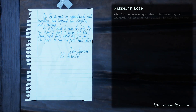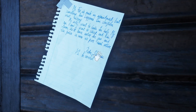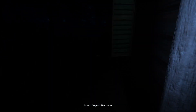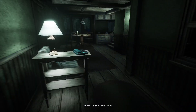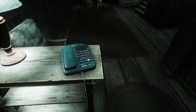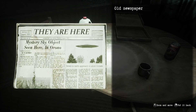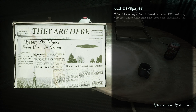Mr. Fox, you made an appointment, but something has happened. Our daughter went missing — my wife went to town for help, my son and I went to check out the farm. We'll leave notes for you and the police in case we pass each other. Be careful. Sherman — Peter Sherman. Mystery sky objects seen here — the old newspaper has a phrase about UFOs and crop circles. These phenomena have been seen throughout the state for a long time.